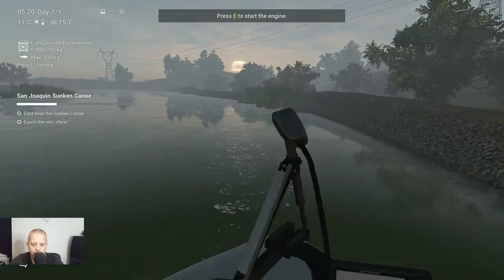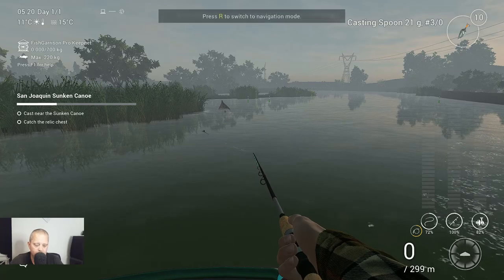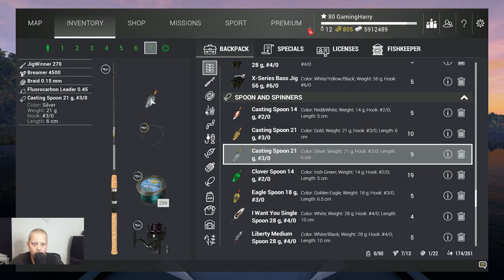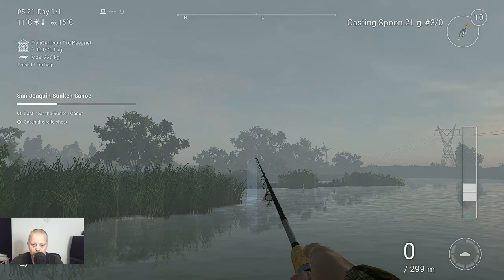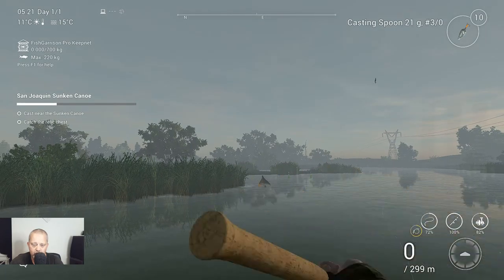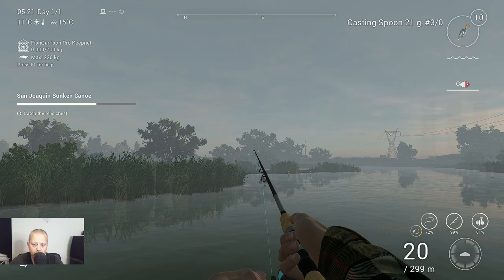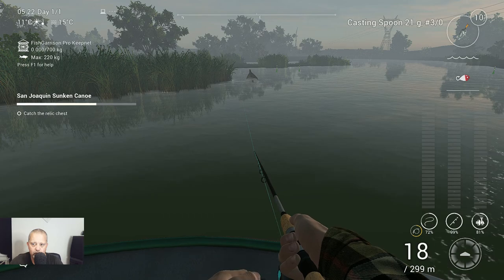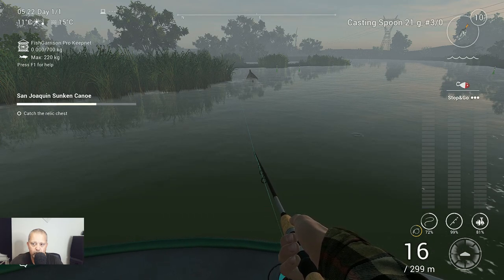Let's get to the front of the boat. Now we need to cast near the sunken canoe. I'm just using my jig winner with a Casting Spoon 21 grams 3-0. Let's throw near the canoe and see if we can get the chest. We throw next to the canoe and reel in very, very carefully, hoping that we will get that chest.